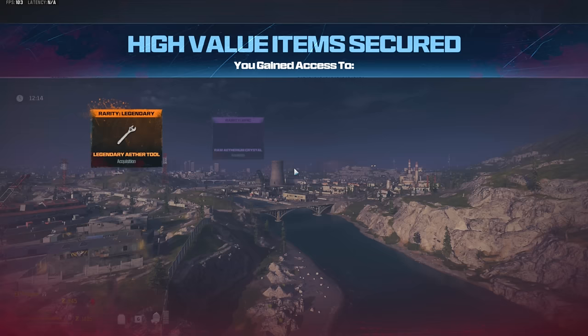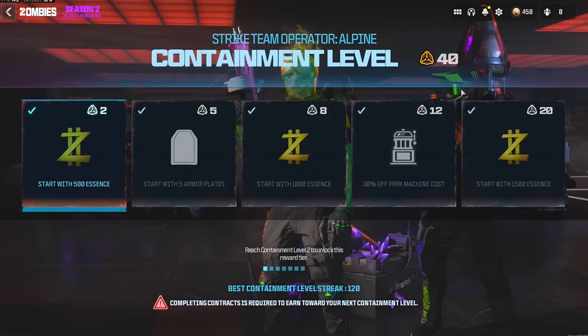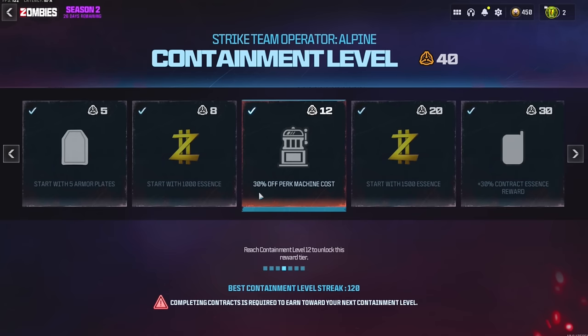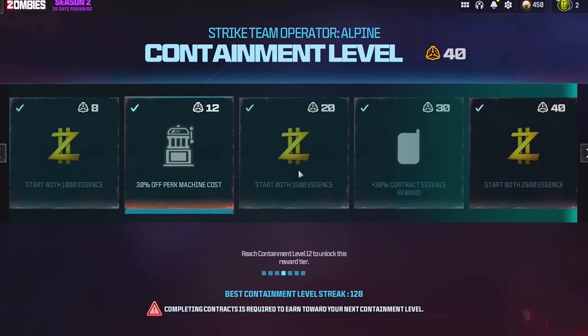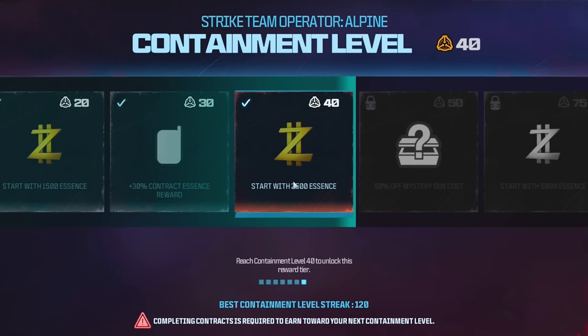Five new perks from one game — what a grind! Containment level 40. At level 8, we unlock the ability to start the game with 1,000 essence. At level 12, we unlock 30% off perk machine cost. At level 20, we unlock starting with 1,500 essence. At level 30, we unlock 30% contract essence reward. At level 40, we unlock the ability to start the game with 2,500 essence.